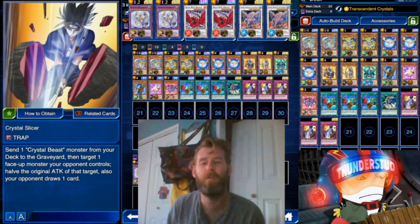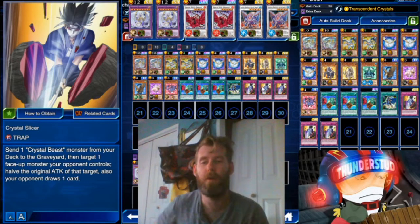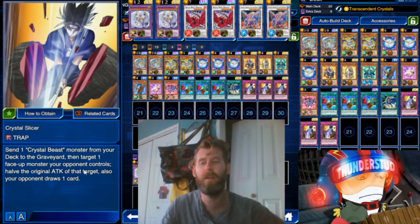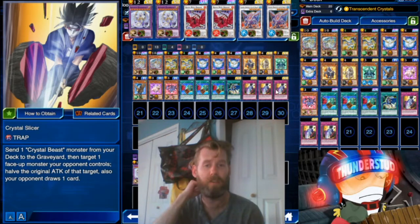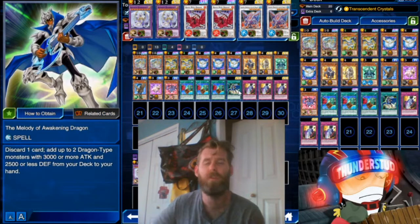We'll go over the new card: you send one Crystal Beast monster from your deck to the graveyard — already that's not really a cost, it's really a benefit. Since it's technically a cost, you can do it even if your opponent is going to negate the trap; you still get to mill from the deck. It works out very well as just a way to get your Rainbow Dragon on the field, so we're running just two Rainbow Dragons along with Melody of Awakening Dragon.